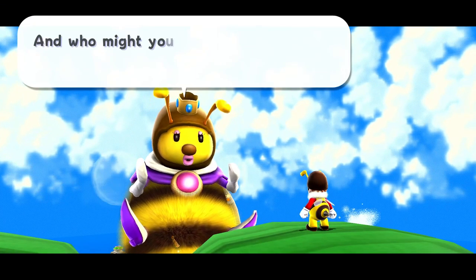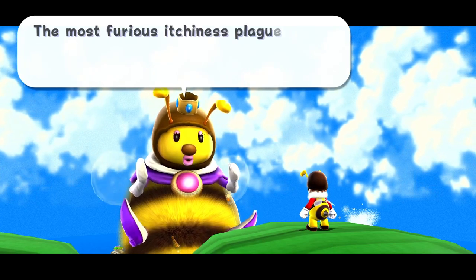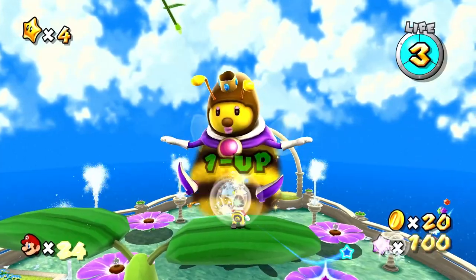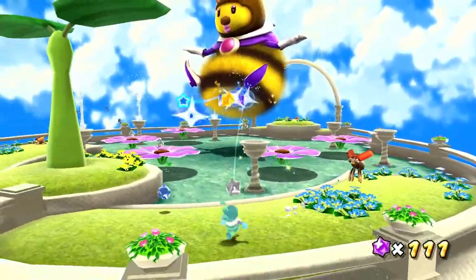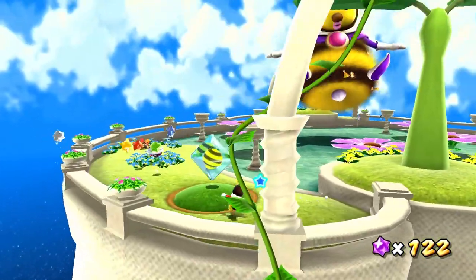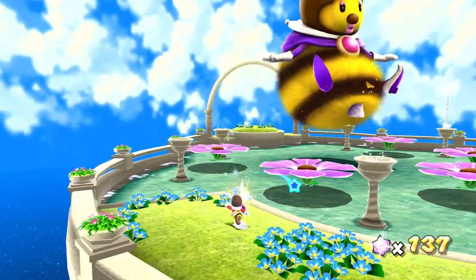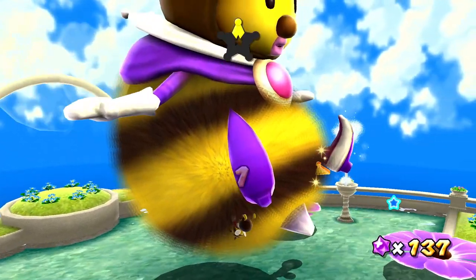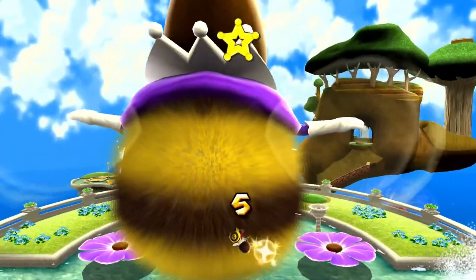There's the Queen Bee. We are in the most vexing predicament and require assistance — the most furious itchiness plagues our entire being. It must be stopped. Please find the source at once. So the Queen Bee is itchy and we need to help them. Well, we're not quite a physician — we're a plumber. We can climb on top of her. These star ships are all in her fur — no wonder she's itchy. There's one more right here — yes, that's the ticket.